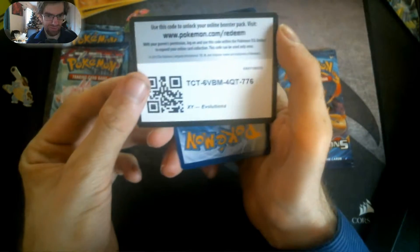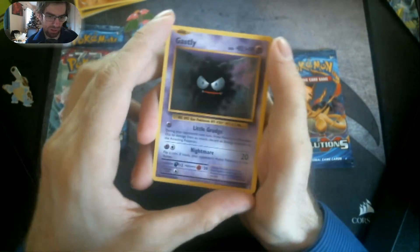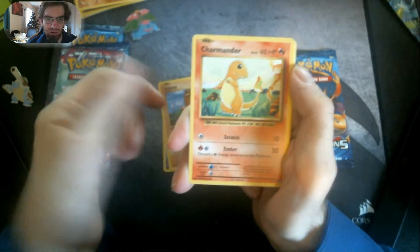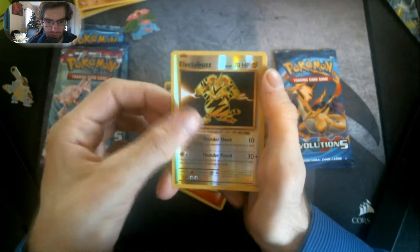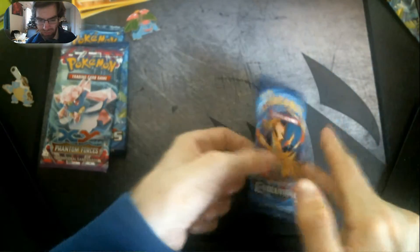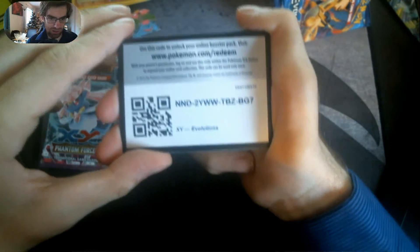Here's the Evolutions code — I'm going to be giving them away from now on because I don't use them on the TCG anymore; I've completed that set on the online game. We've got Gastly, Diglett, Charmander, Voltorb, Fire Energy, Porygon, Poliwirl, Reverse Holo Electabuzz, and an Electrode. Nothing out of that that I need — I only need one card from this set and that is a Reverse Holo Blastoise Spirit Link. There's the code card for you.